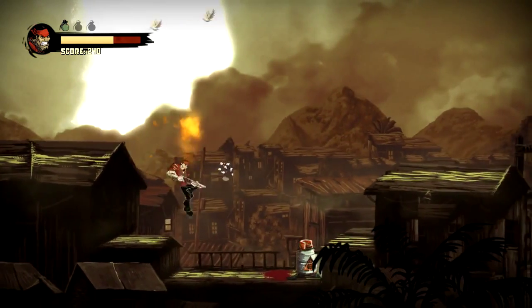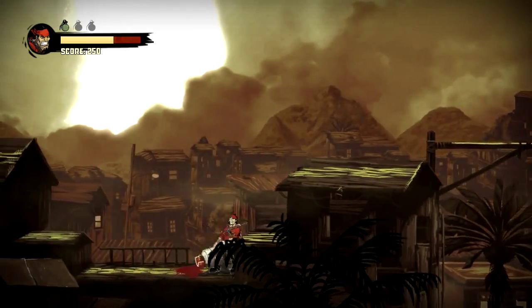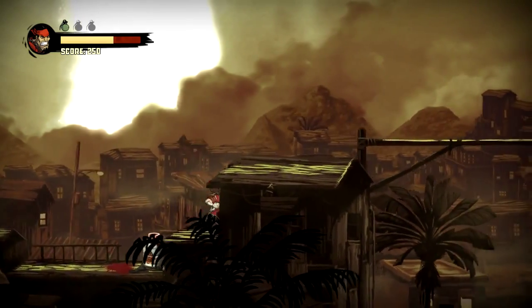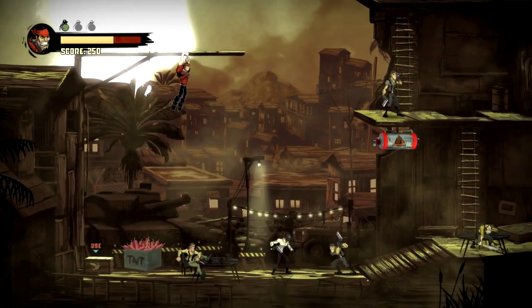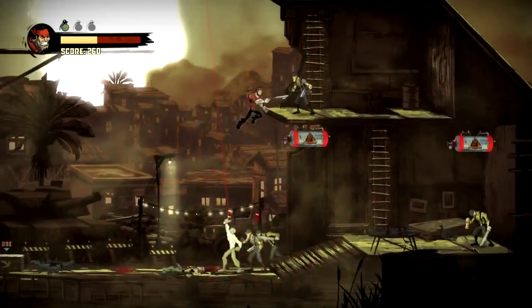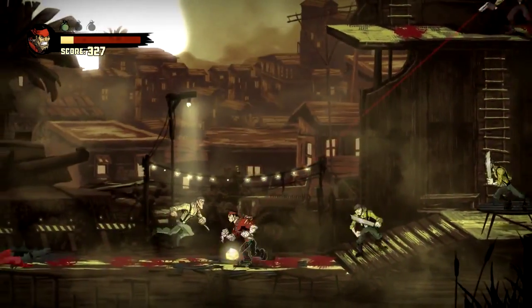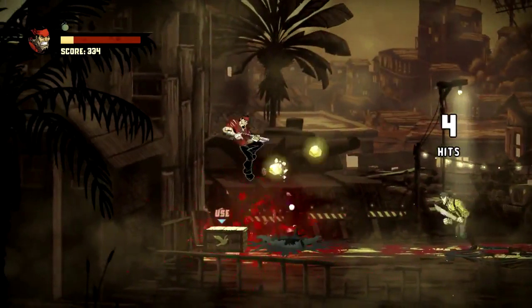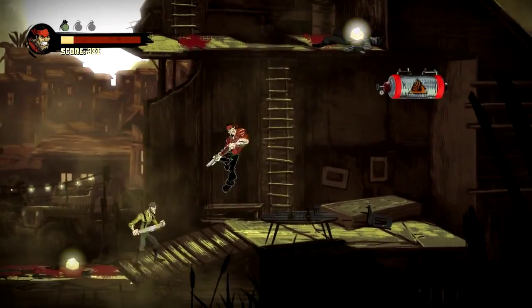I don't know why I was standing right on that as I blew it up. You can pick these up, but you can't jump with them, so they're a bit pointless. Ranged enemies — enemies with pistols — are incredibly annoying because they'll just stay back and do chip damage to you while you've got other people wailing on you. They really annoy me.